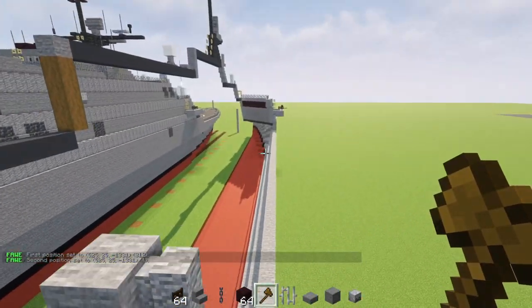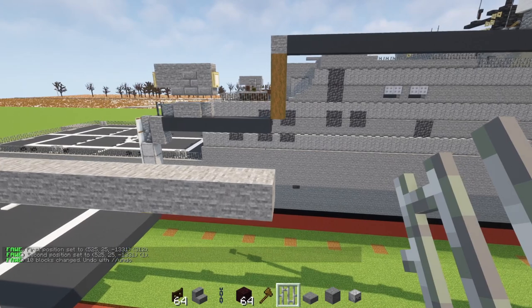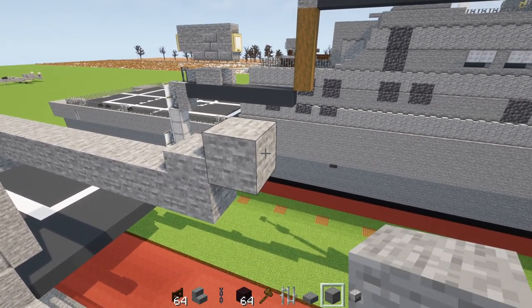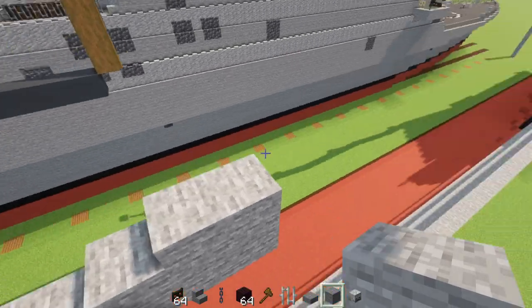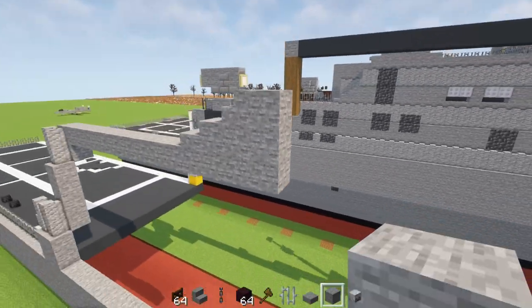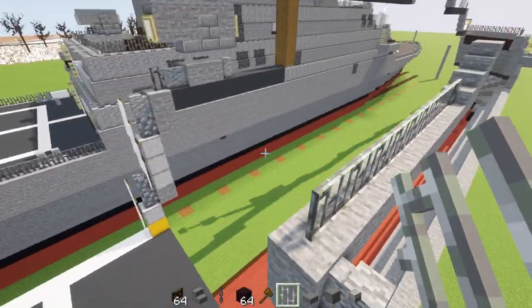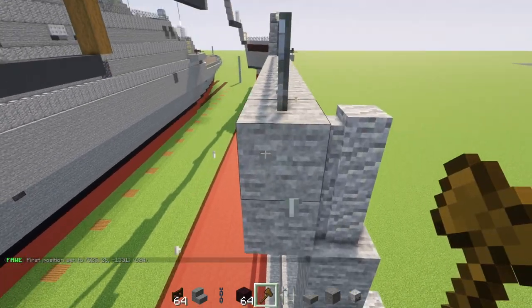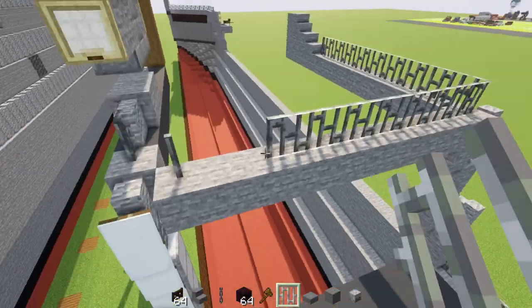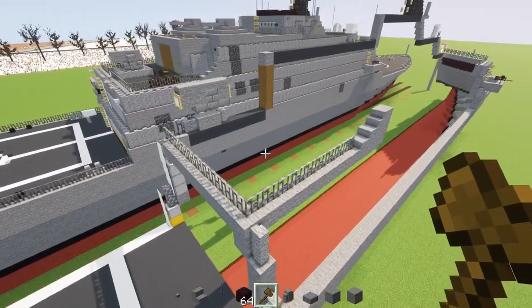Extend the iron bar all the way across to the edge and extend it by another two blocks. Go to the very back part and extend this stone block so it's 11 blocks long in total. On top of the 11th block, add a stone slab, then a stone block, make that two-by-two, and then a stone stairs. Then add three blocks tall stone and iron bars right over here across the edge, and extend that stone and iron bar layer all the way across to the middle.